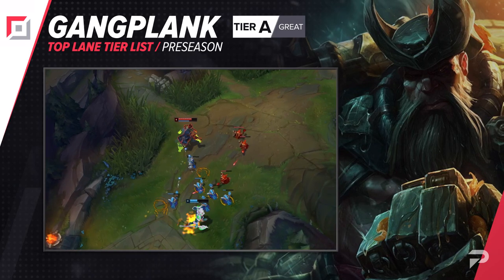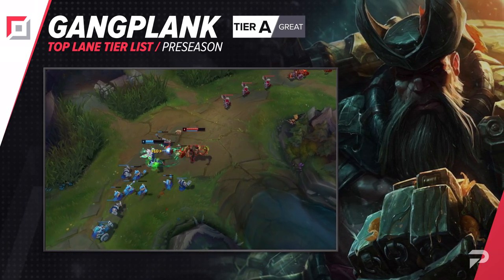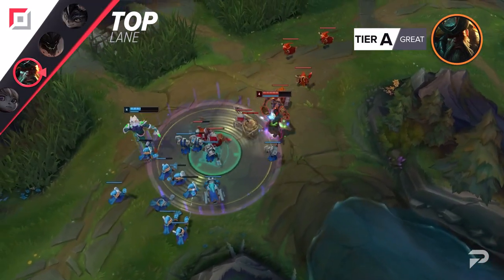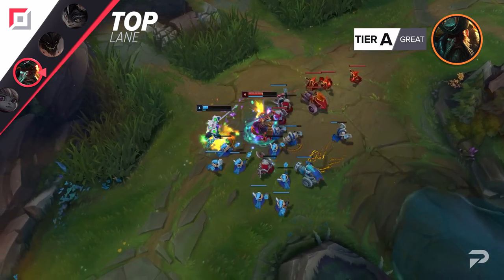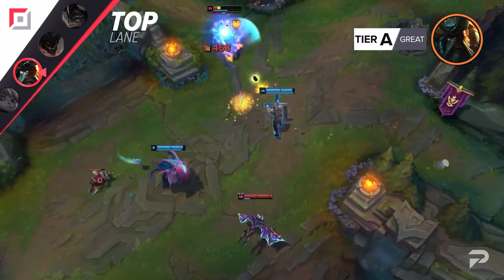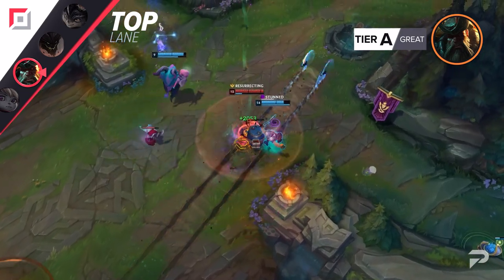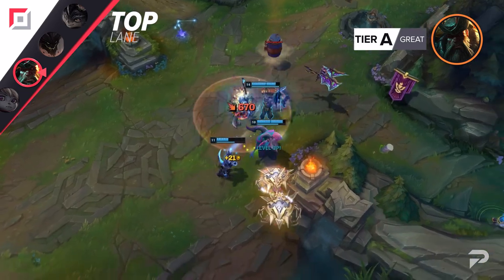Gangplank has started to do a lot better now, thanks to the rework to Navori Quickblades. Placing Gangplank on the list is always a little bit tricky — he's one of the highest skill cap champions in the game, so even when he's in our lower tiers, you can still seem pretty oppressive when the high elo one tricks play him. Right now he's in such a good spot that he's actually having a positive win rate even in the middle elos. Going by his win rate alone, we'd say he's about an A tier pick, but if you really know how to play GP well — Master Plus level — then he's definitely going to be an OP tier pick right now.